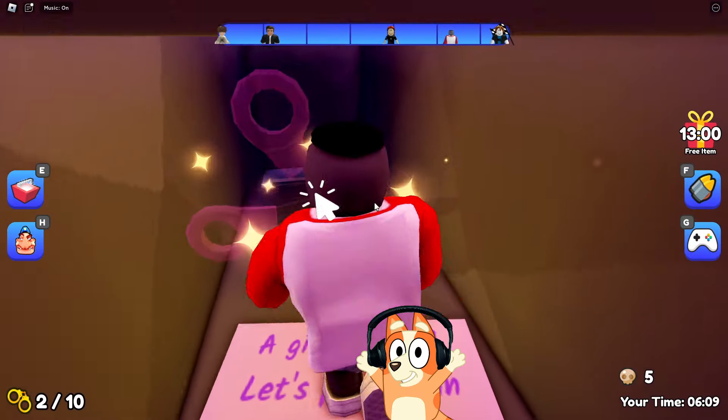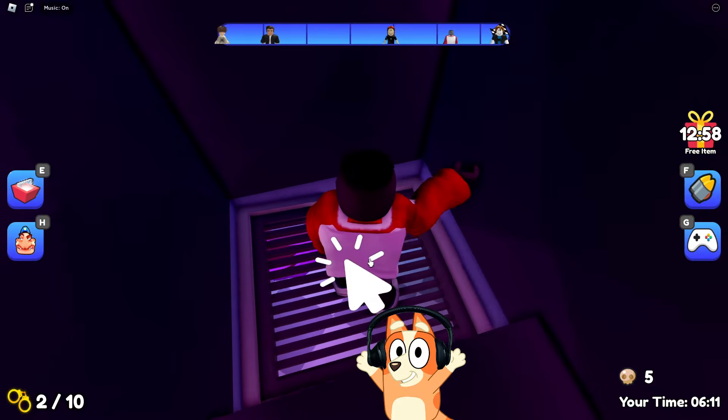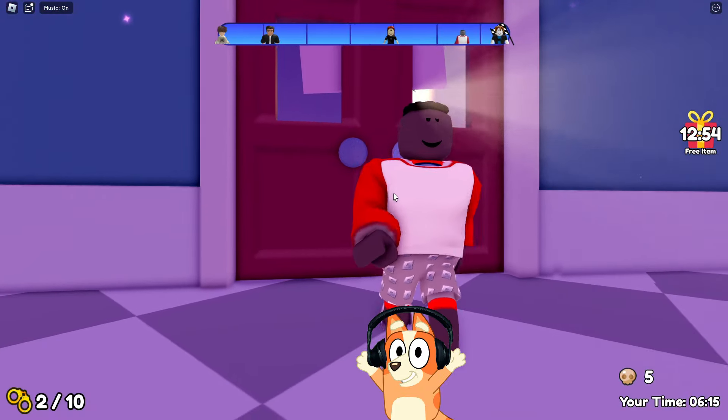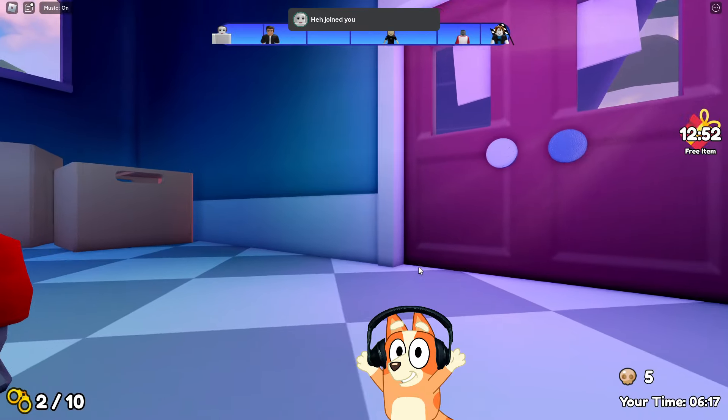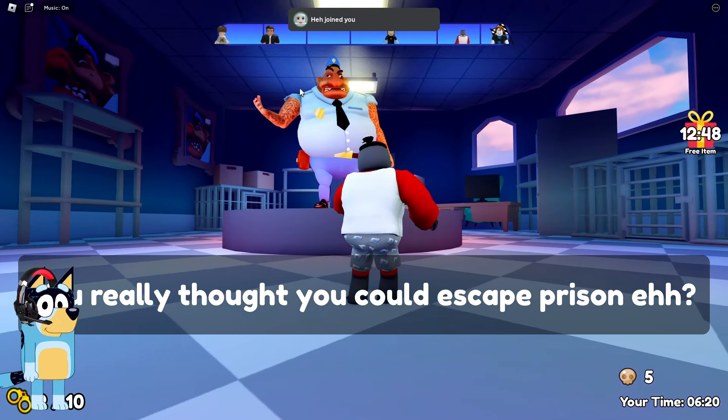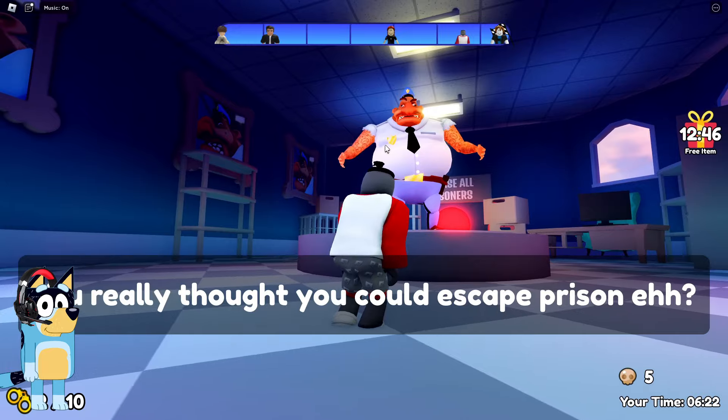We found some scissors in this ventilation. Let's take them. It turns out these scissors were needed to cut this bow. By the way, look. It looks like we are now in a location where we need to fight the boss. Let's defeat this giant pot-bellied cop.